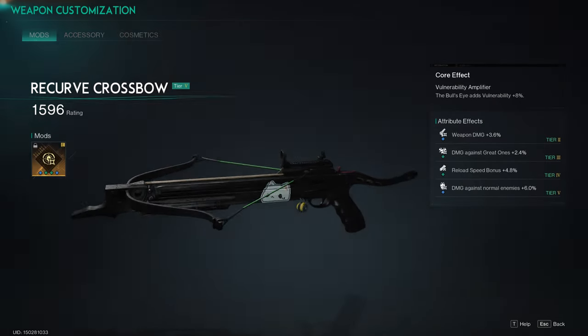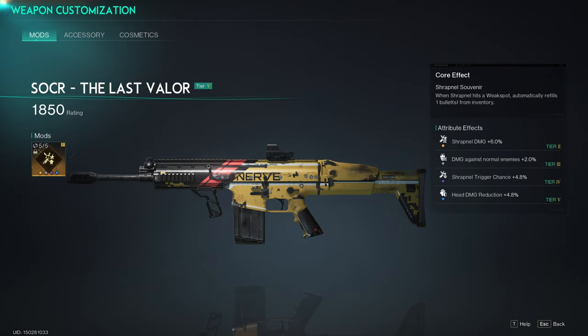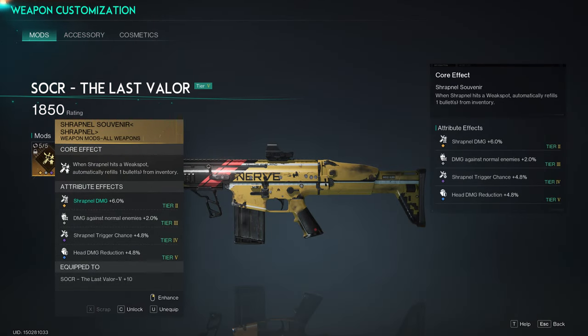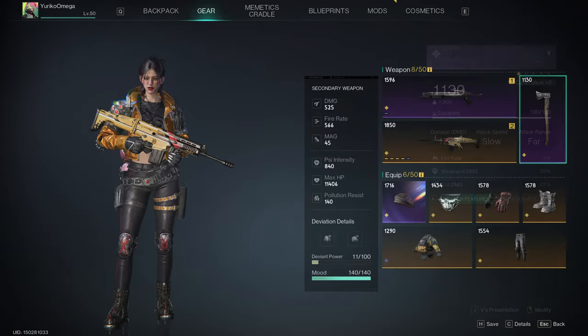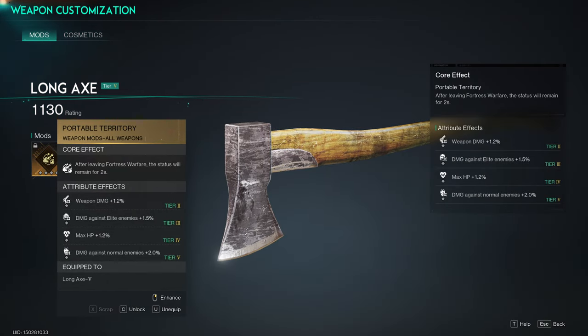What I am running — obviously from the first video — is still the recurve crossbow with vulnerability amplifier, the Last Valour with shrapnel souvenir shrapnel, and the axe for fortress warfare. I don't know if that actually works but it's just on there.